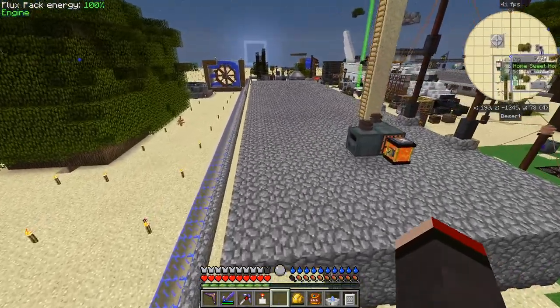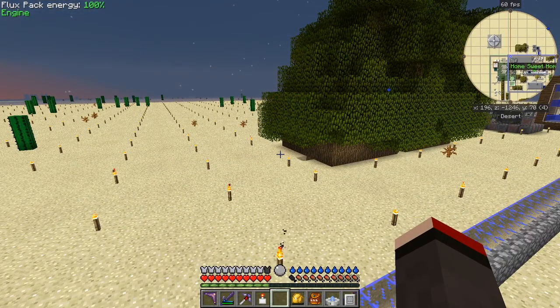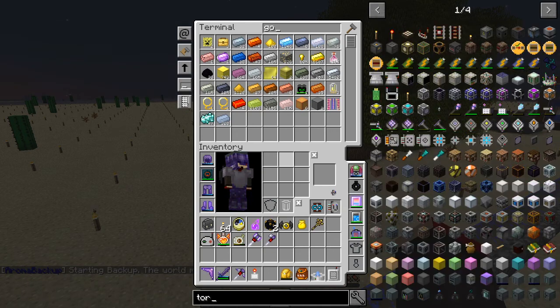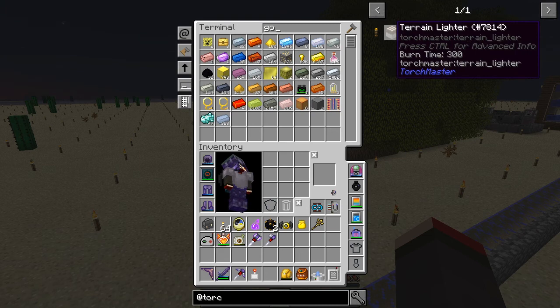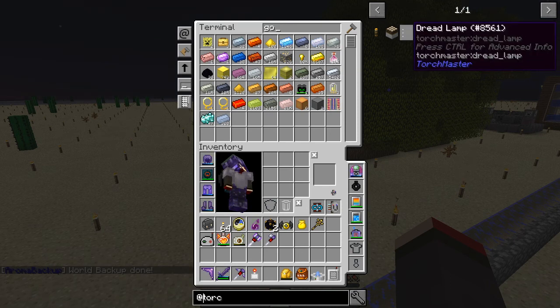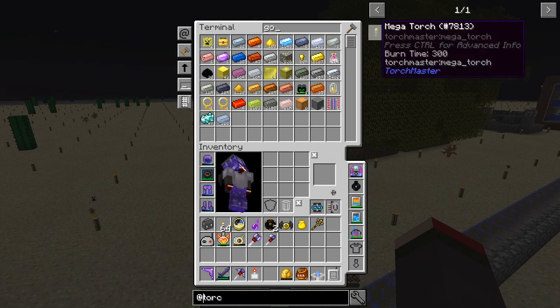At the end of the last episode I said I'm getting no mobs around here, and the reason for that is there's a mod in this pack called Torchmaster. Let's have a look at what we can do with Torchmaster. There are three items: a mega torch, a terrain lighter, and a dread lamp. The dread lamp prevents passive mobs spawning in a 64 radius — probably 328 blocks. The mega torch prevents mobs spawning.